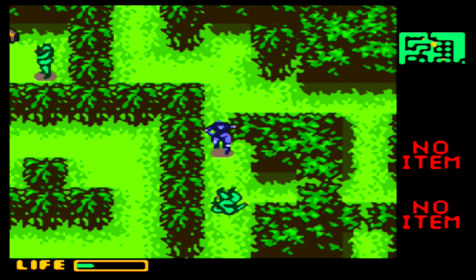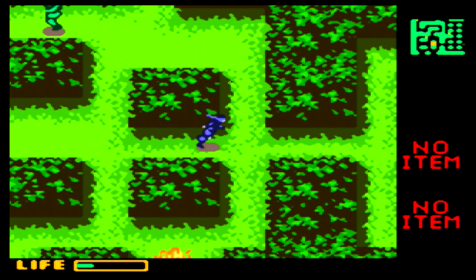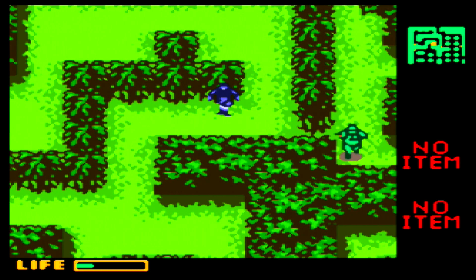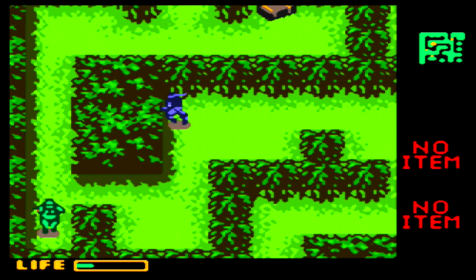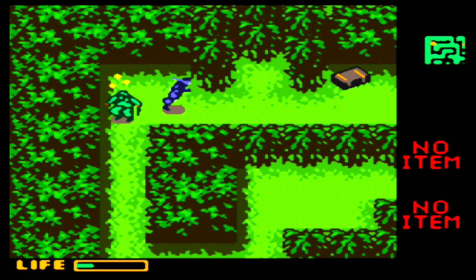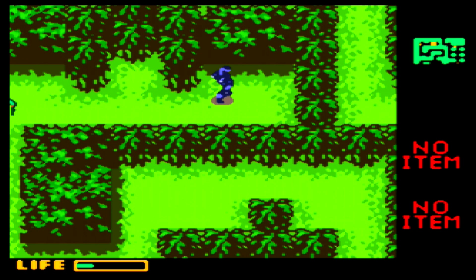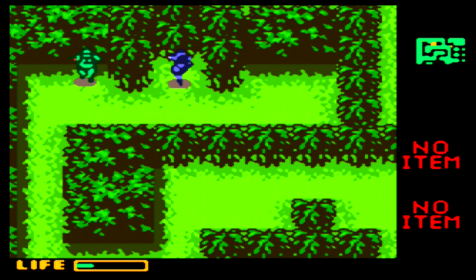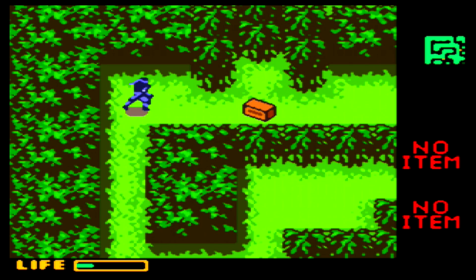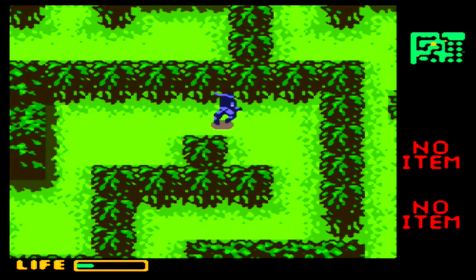Let's see if we can sneak up on this guy. I'm supposed to be going the other way but I just noticed that up here might be the gun that I need. You can sneak across the walls here, which is really impressive. I forgot that the guys actually sometimes drop items — really nice. So you can knock them out, and if you get them again it'll usually kill them.